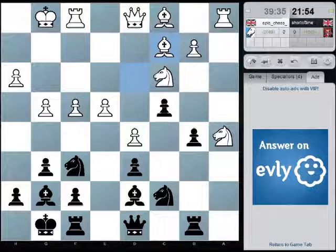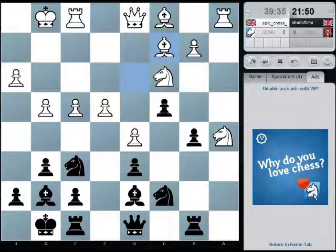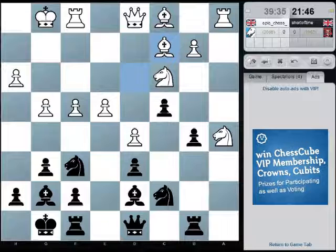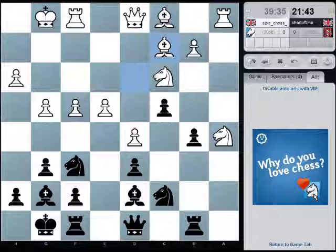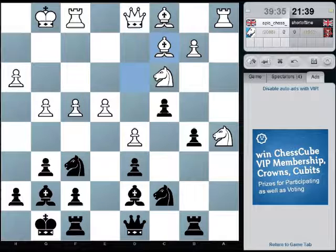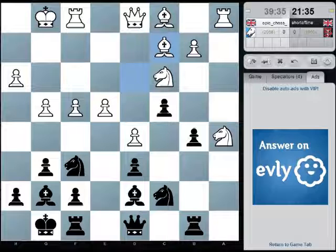Rook a8, knight b7, queen somewhere — queen e7. Rook takes rook, rook takes rook. Yeah, perhaps not.